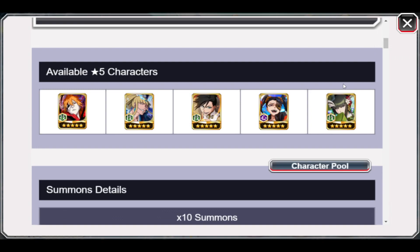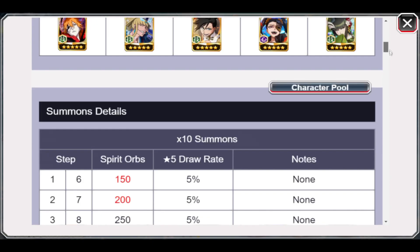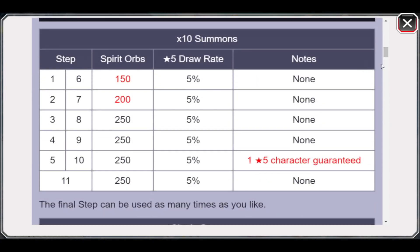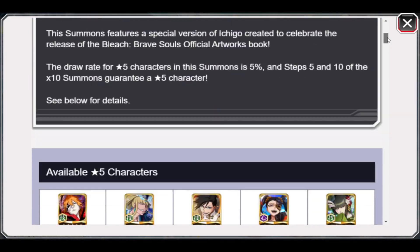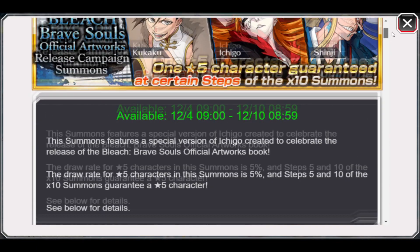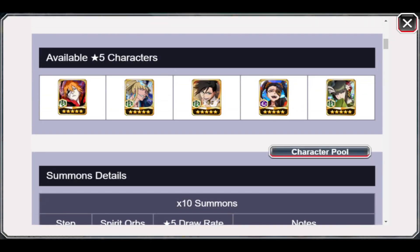To be honest, these characters are kind of lacking, but Shinji is good and Ichigo is really, really good — he's the best green character in the game. In terms of getting only one character, this is the way to go because you don't have fillers — like 1.5 fillers and a 5% chance — meaning you have one solid chance to get the character you want.